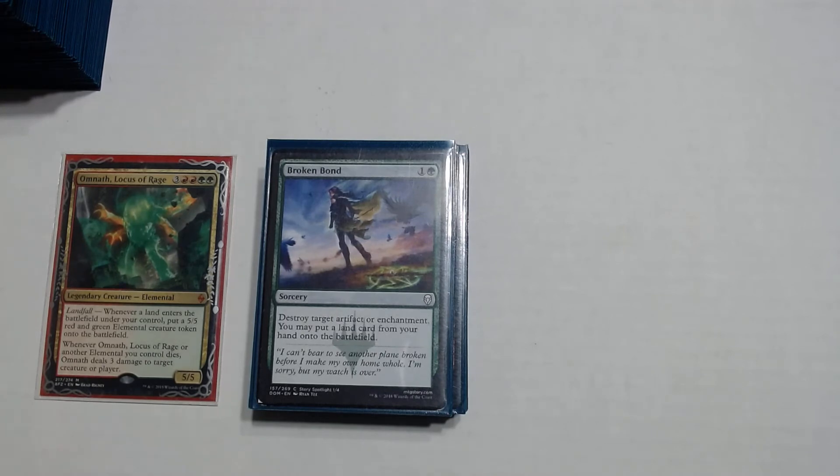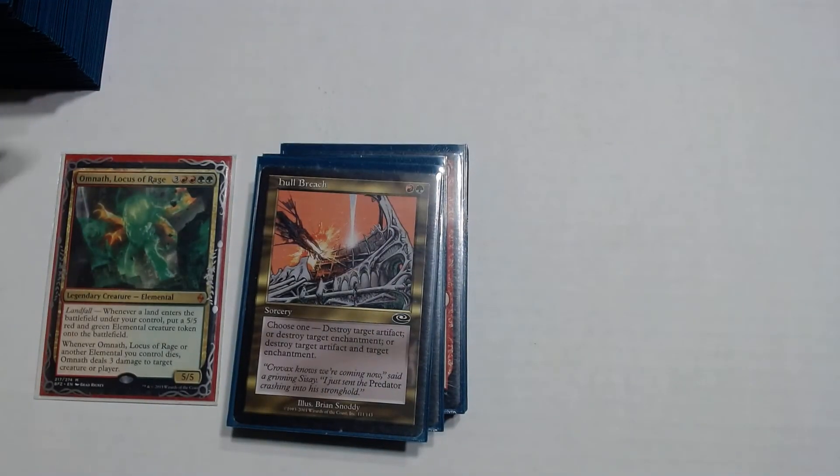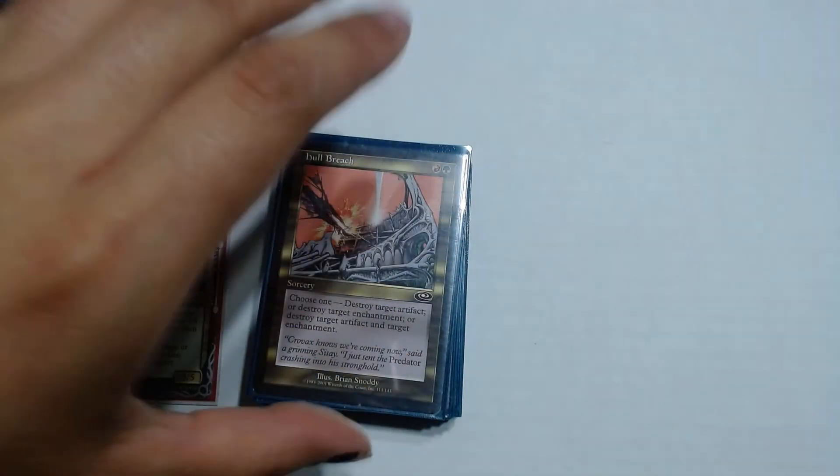Now we're moving on to our removal spells — we'll go through artifact and enchantment removal first, then creature removal, then permanent removal. Broken Bond is a 1 and green sorcery: destroy target artifact or enchantment and put a land card from your hand onto the battlefield. Hull Breach — choose one: destroy target artifact, destroy target enchantment, or destroy both a target artifact and a target enchantment for a two-for-one. Easy 2 drop.